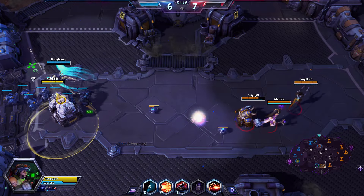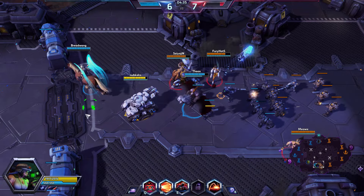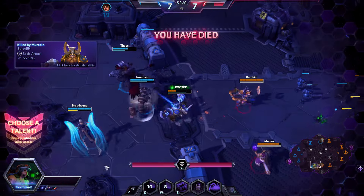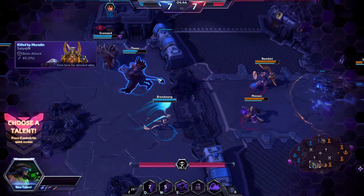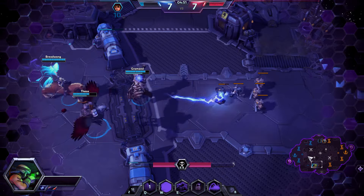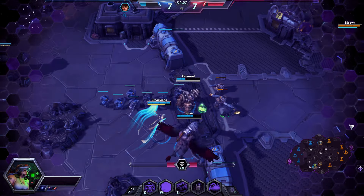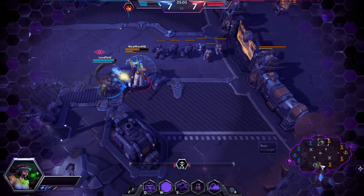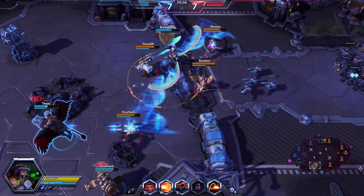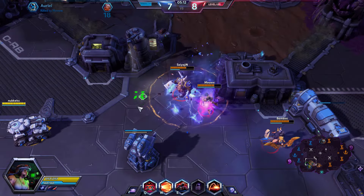Then you're also going to have a main tank and a sub-tank. The main tank is nearly always - if you look at the games at the moment - Muradin, ETC, and Tyrael. If they're all taken, maybe Johanna, or maybe Arthas. It's very limited. The role of the main tank is zone control in the fight, initiating a fight, locking down the enemy team with crowd control, creating zones, and zoning off the back line. As you can see by all of those heroes, they're all very tanky and quite mobile as well, with pretty low damage but a lot of crowd control to make up for it.